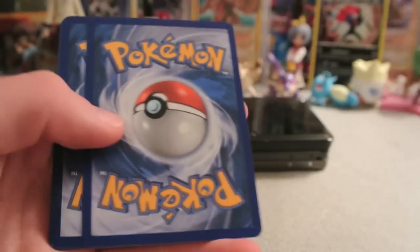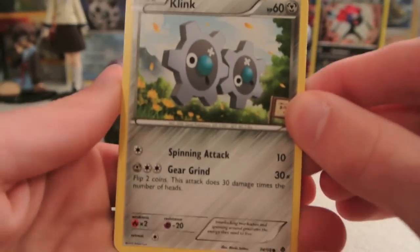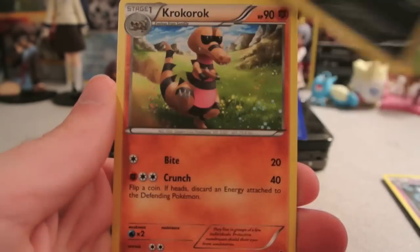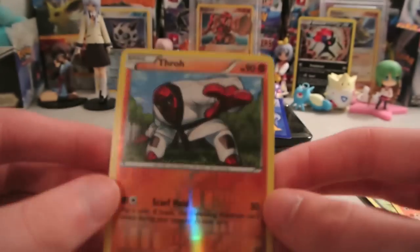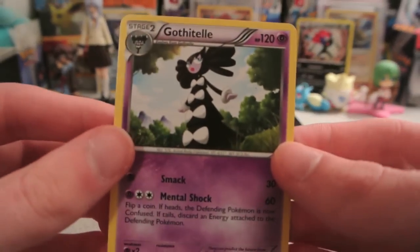Thankfully, this one does have a code. We have a Klinklang, Deerling, Cottonee, Basculin, Patrat, Gothita, Zorua, and Krokorok. So no Catcher there, unless it's in the Reverse spot. My Reverse is a Throh, which is an Uncommon. And my Rare is a Gothitelle Normal Rare. So one more pack to go.